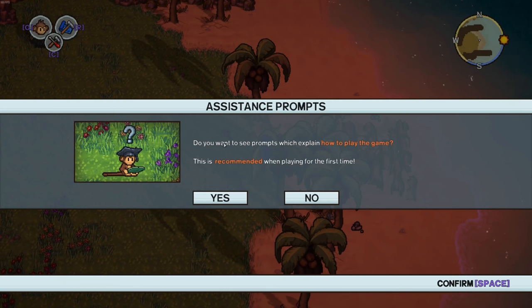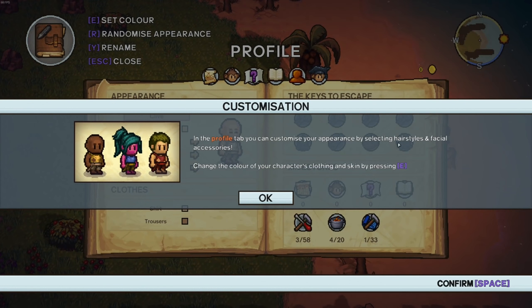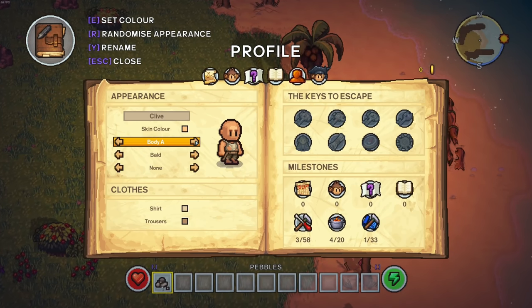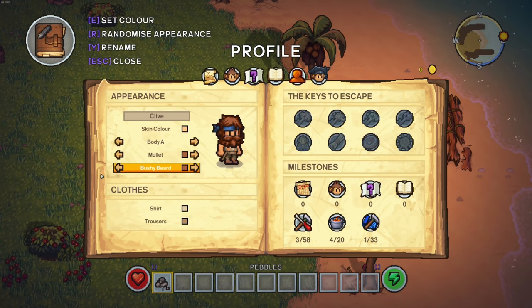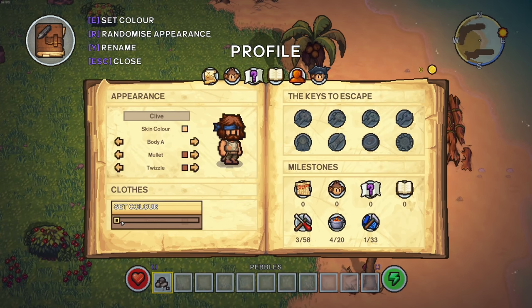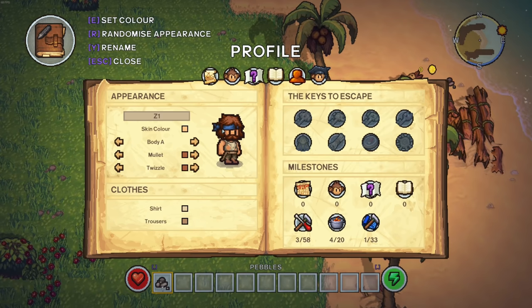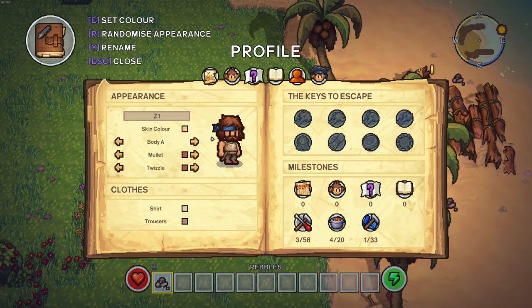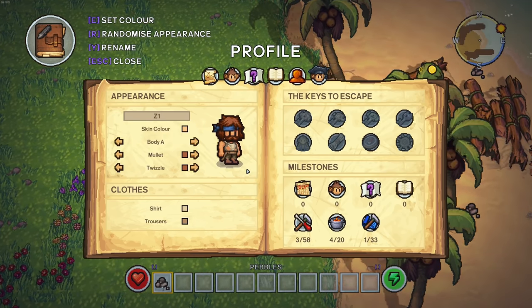Okay so we're just gonna hit play. Space to pick up pebbles. Do you want to see prompts on how to play the game? Yes I do. So pebbles, custom position in the profile — you can customize your appearance by selecting hairstyles, facial features, etc. Change color of your character's clothing and skin by pressing E. We press and hold that — oh hello. Looks like we're gonna go bald, body A, and Rambo style. We need that mustache right there. It's gotta be Z1, of course.